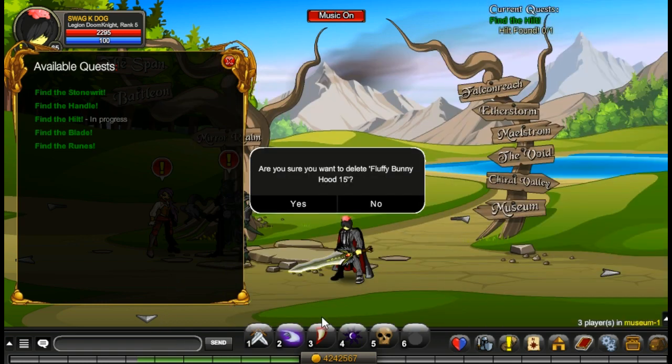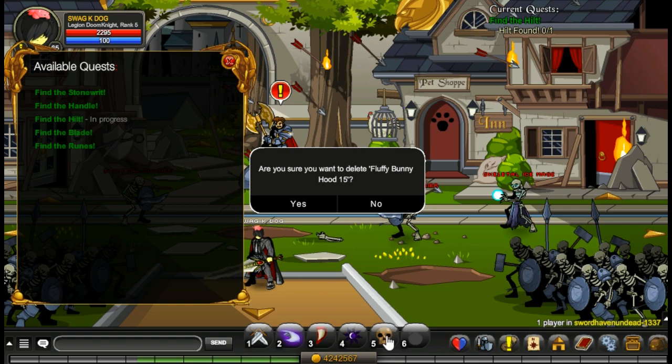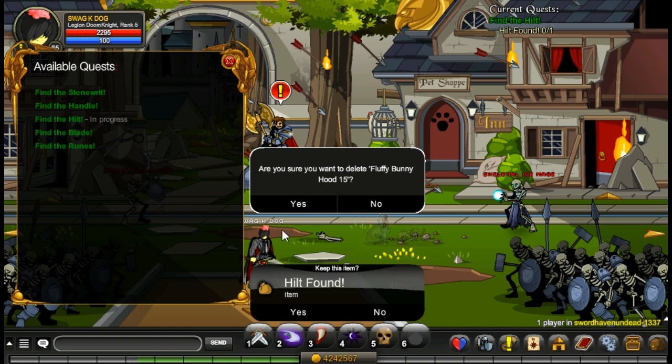Now we're going to slash join Sword Haven Undead, and we're going to go to a private room. Once you're here, you just use your moves. It's normally not that fast — it usually takes about a minute, maybe two minutes to do this quest.